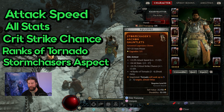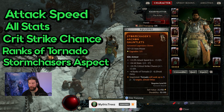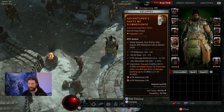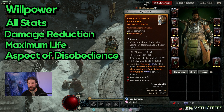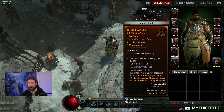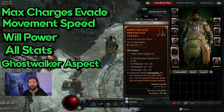For gauntlets, you want Storm Chaser's aspect so you can throw out more tornadoes that seek targets such as Lilith. Then you want attack speed, all stats, critical strike chance, and ranks to Tornado. For pants, the main stats to worry about are Willpower and All Stats — that way you get more critical strike chance and more damage. Damage reduction and max life are nice for surviving smaller hits like auto attacks. Throw Disobedience on there for the extra damage reduction, which will pretty much always be maxed out.